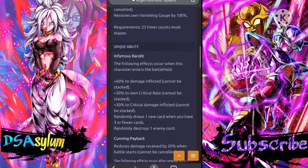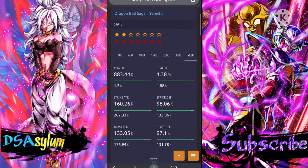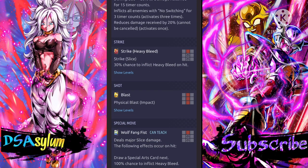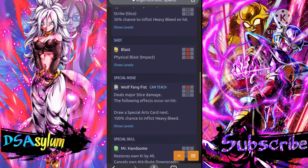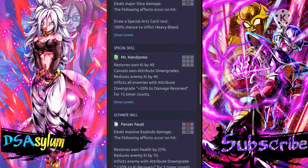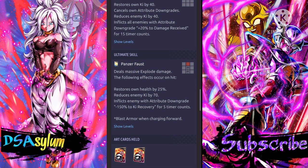He seems really good — holy shit. Strike has a 30% chance to inflict heavy bleed on hit. Physical blast Wolf Fang Fist deals major slice damage. On hit: draw a special arts card next and 100% chance to inflict heavy bleed. Green card: restore own ki by 40, cancel own attribute downgrade, reduce enemy ki by 40, inflicts all enemies with attribute downgrade plus 20% damage received for 15 timer counts. That is a really good green card.